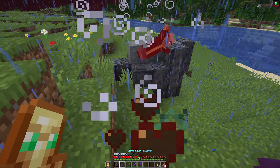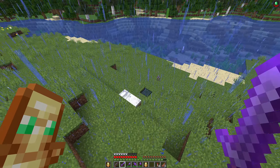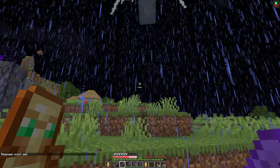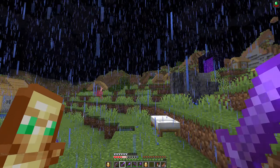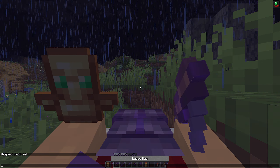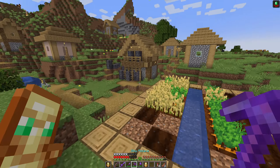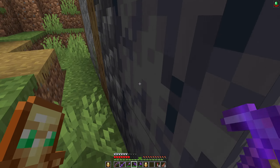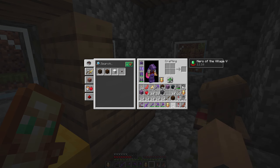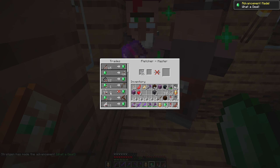Another totem — cool. It is raining, it is night — let's sleep. Hope the vexes don't wake us up. We have a bunch of string and two shulker boxes of sticks. Seven string for an emerald — that is a great price. We'll start off there.